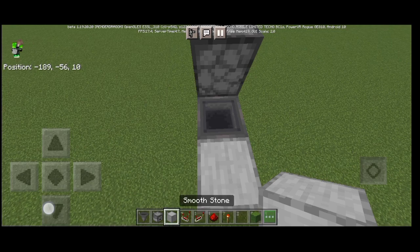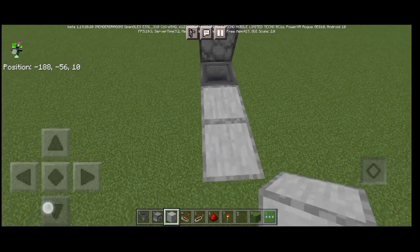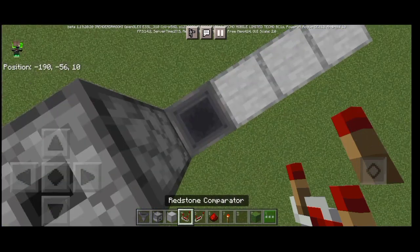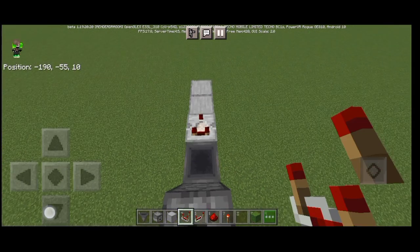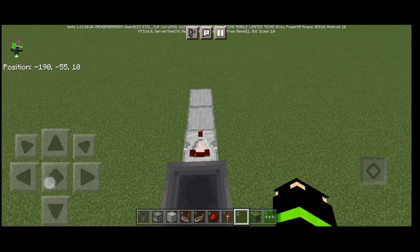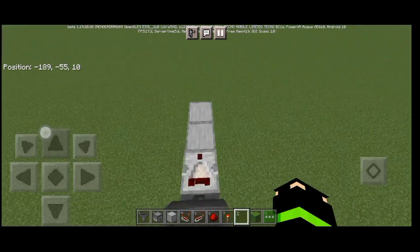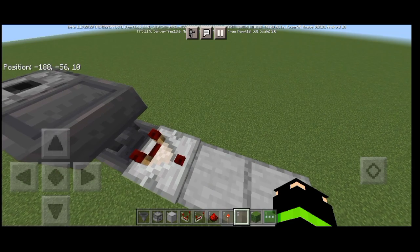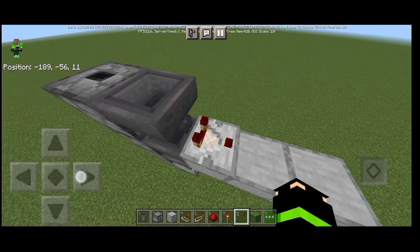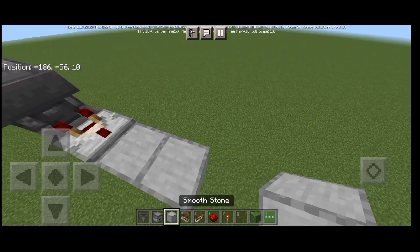Then place a block on the side, then put a comparator. Sneak and click the comparator to the hopper — connect the comparator. You can see the copper is facing to the comparator.